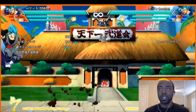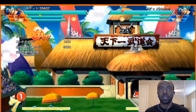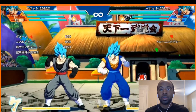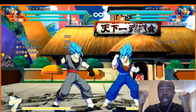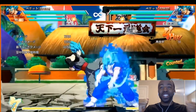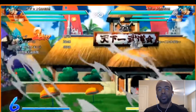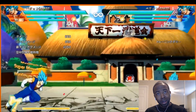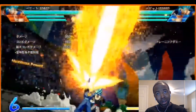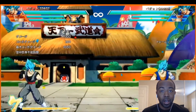He's got some Android 21 ki blast in the air — that's what's up, definitely Android 21 vibes. Hey, Vegito Blue has got a parry! And he gets a super into it — of course he can, of course he gets a super into it, but this is nice. And the Level 1 is full screen — I think we're in there.